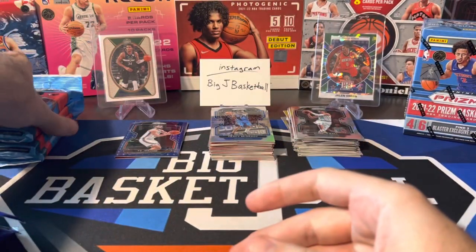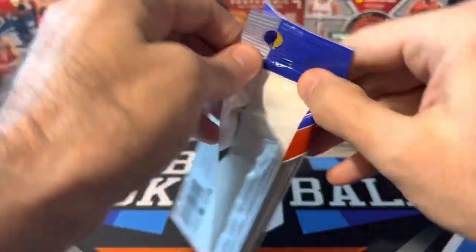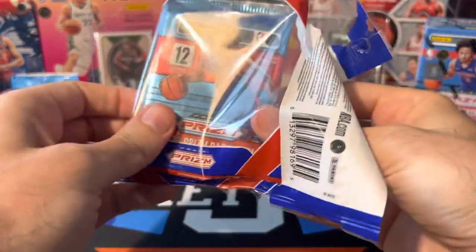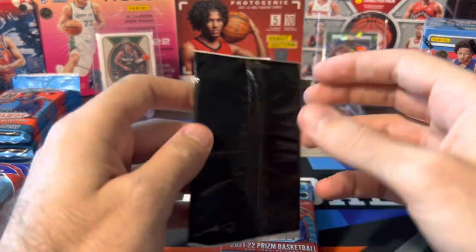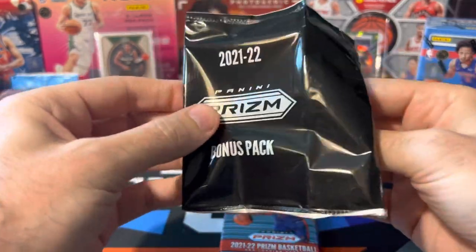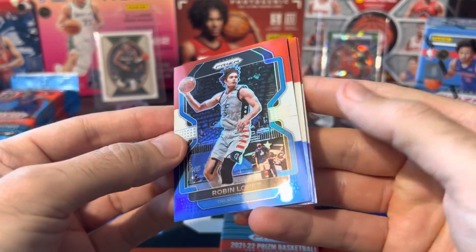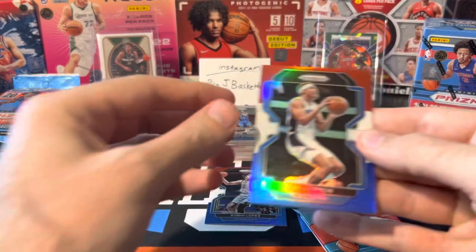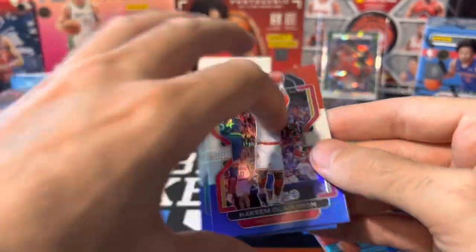Let's move on to the cellos now. I'm going to save the hangers for last — that's my favorite format so far. We've got four cellos, and each cello comes with a bonus pack of three red, white and blues. Let's do the red white and blues first to see if we can get some nice rookies — has to be better than what we got out of the mega box. Robin Lopez, RJ Hampton. Can we get a rookie in the first pack? Nope — it's gonna be Hakeem the Dream.